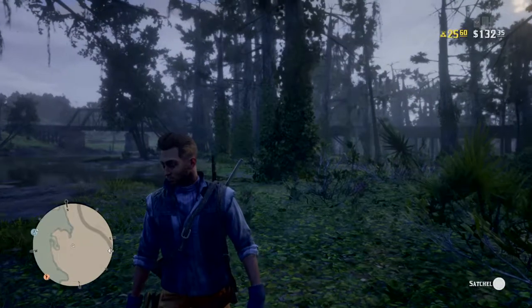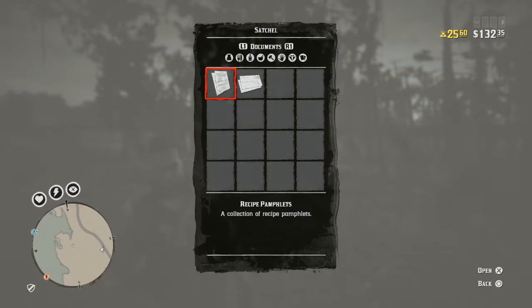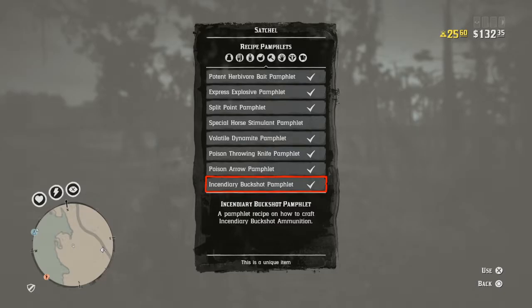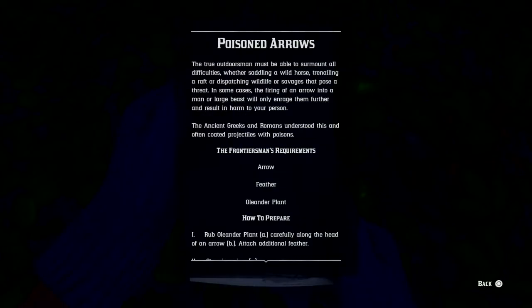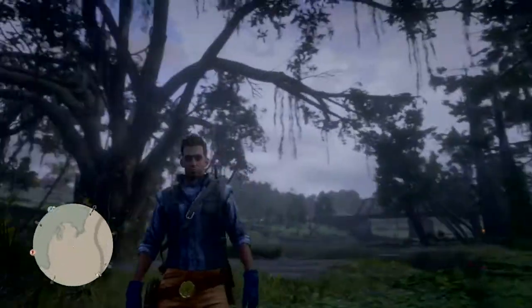Basically, for this you need an arrow obviously, you need oleander sage, and you also need a feather. It doesn't tell you exactly what feather you need, but I'm assuming it's a flight feather, so we're going to need to do some hunting.